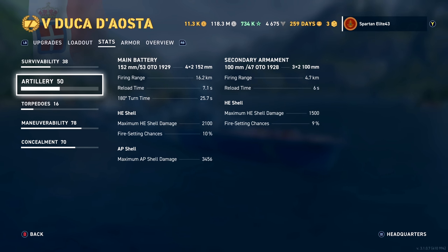The 25.7-second 180-degree turn time is horrendous, so keep that in mind — the guns do not rotate very well. Maybe you would build to get better turret traverse, that's on you. HE shell damage maximum is 2,100 with a 10% chance to set fires. AP shell damage is 3,456, which seems pretty good for a 152mm gun — that's not bad.